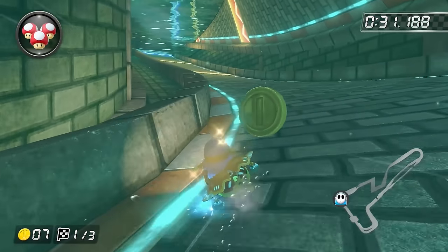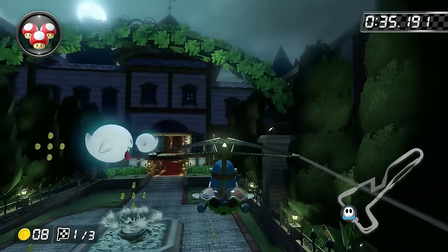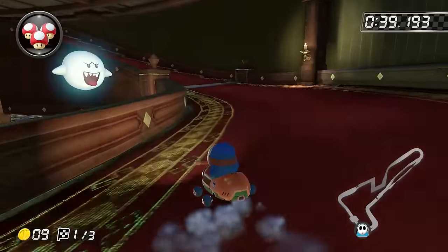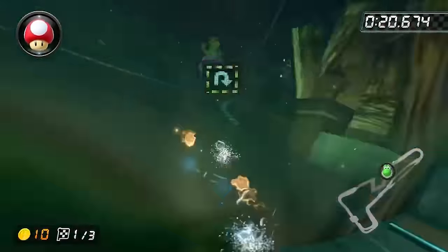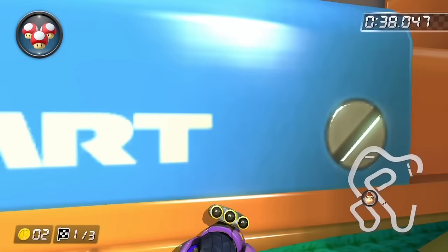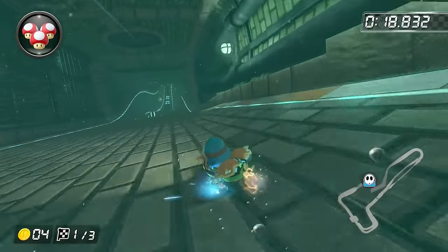Next up, Twisted Mansion. The problem with this course is found after exiting the water tunnel and hitting the glide ramp. There are a ton of coins in this section, with a lot of them being similar to Mario Kart Stadium's rings. Meet Andy Best, talented racer and skilled glitch hunter. Andy and another friend, Galaxy Guy, will be helping me with this challenge. Andy came up with this route for the course.